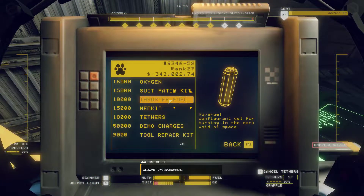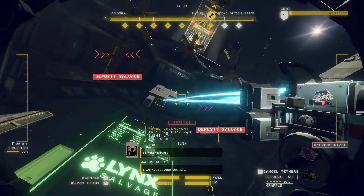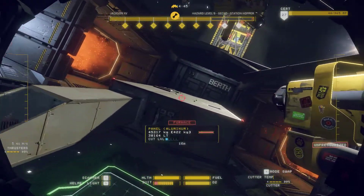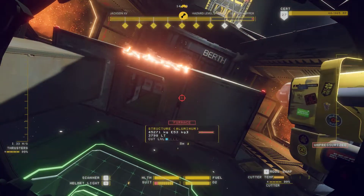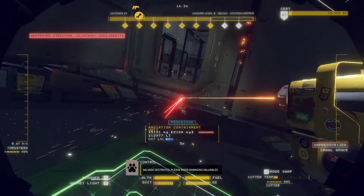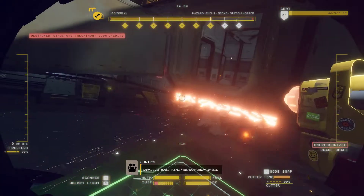We need tethers - welcome to Vendatron 9000, we need tethers like you always do. So what we're gonna do is we're gonna break out all the radiation things - that's what we call them. And then we'll move into the central bits to get all the chairs and shiz done.